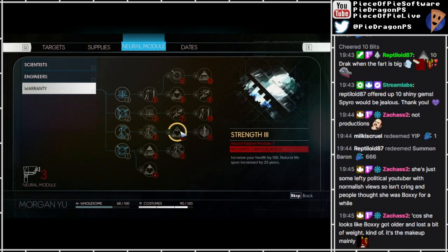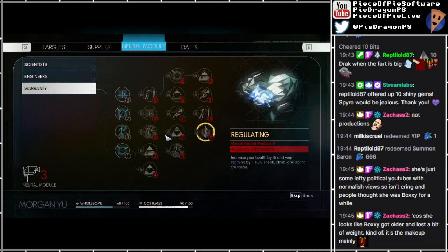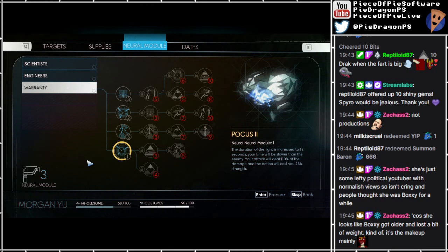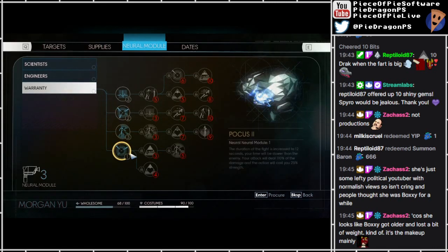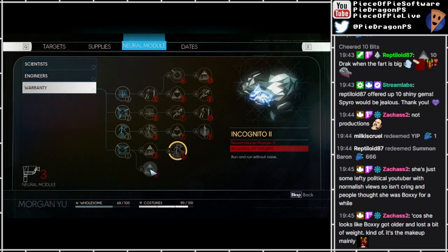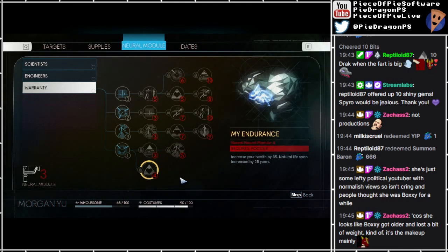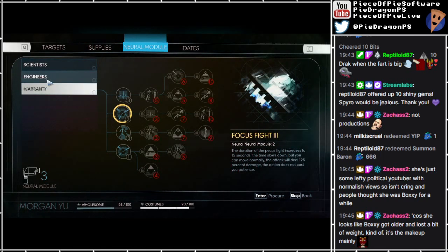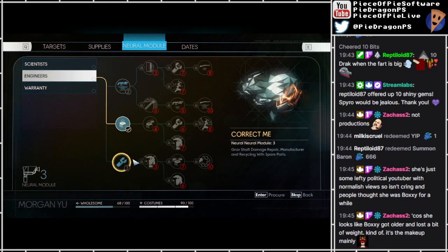Camouflage 3 - running makes no sound. Strength 3 - increase your health by 100, natural lifespan increased by 25 years. Wait, that's what it was before. Regulating - increase your health by 15 and your stamina by 5. Run, sneak, climb, sprint 5% faster. Pocus 2 - where's Hocus? Action of the fight increased to 12 seconds, your time will be slower than the enemy. Your attack will do 110% damage and the action will cost you 25 strength. 15 seconds - okay, this is still less I guess. But this is blocking a bunch of other stuff. My firearm - increased damage from security weapons by 20%, chance of criticism by up to 6%. Incognito 2 - run and run without noise. My endurance - increase your health by 35, natural lifespan by 25. Might be worth having Focus Fight 3 because that's nice early, probably. But I want to work towards the inventory, most importantly.